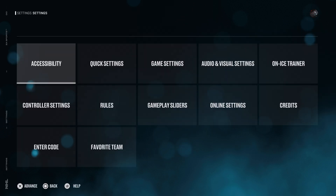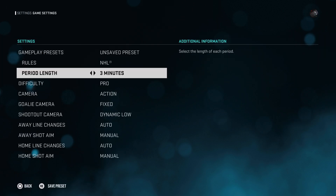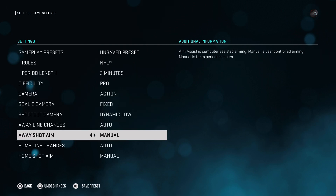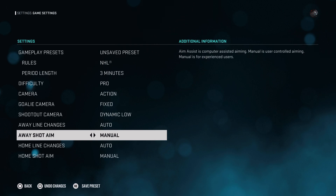That's quick settings. Now game settings — you can save your presets. There's the length of periods; you can go from three to 20 minutes. Three is the default, and it makes a decent game. You don't want to do 20 because there's no in-game saves. There are the difficulties I ran through, camera angles you can go through, and a goalie camera if you want to play as a goalie. For shots, you can do auto or manual aim assist.